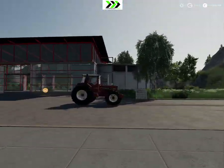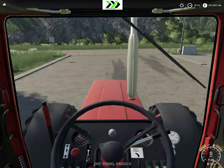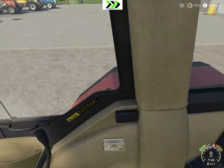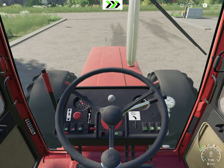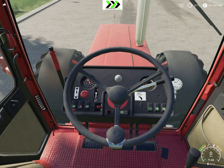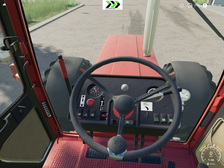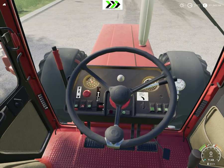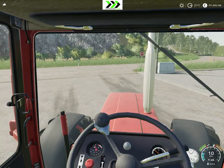The last one is the International — in this case the 956 XL. Inside the cab looks pretty good, good viewpoint. You can see it has lights inside. No turn signal though, no beacon, but it has some sort of instrument lighting at least.